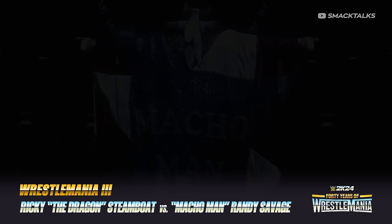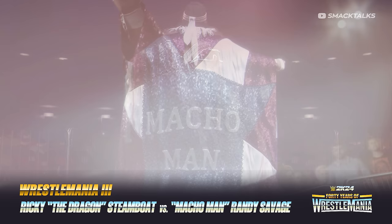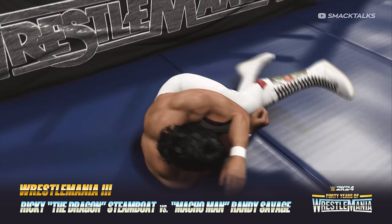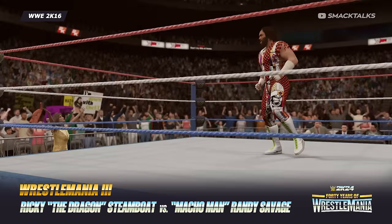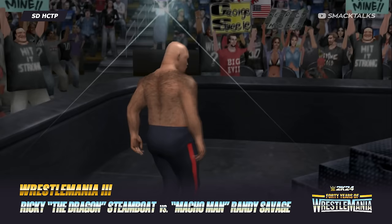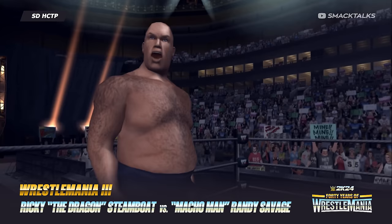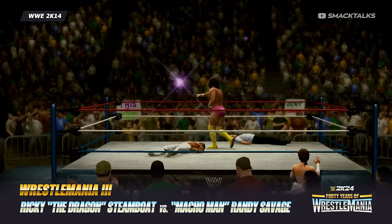Starting with the first match of the Showcase, which is the Intercontinental Championship match from WrestleMania 3 — the singles bout between Ricky the Dragon Steamboat and the Macho Man Randy Savage. The inclusion of this match sees the return of two legends: Miss Elizabeth, who appears in the corner of the Macho Man, making her first appearance since 2K16, and George the Animal Steel, whose last appearance came in 2003's Here Comes the Pain, as Steel was ringside in Steamboat's corner after developing a crush on Miss Elizabeth. Originally this match featured in 2K14's 30 Years of WrestleMania showcase, though only Miss Elizabeth was included at ringside, as George the Animal Steel was left out.